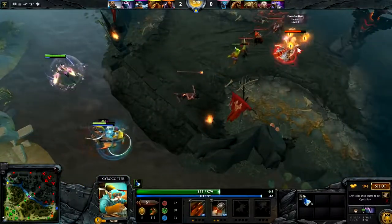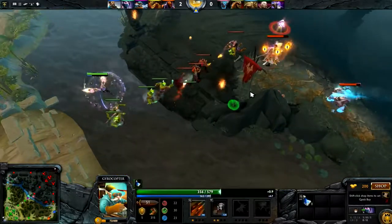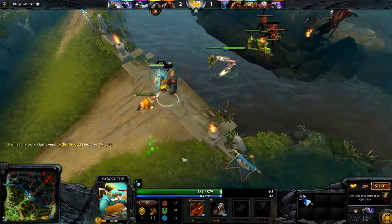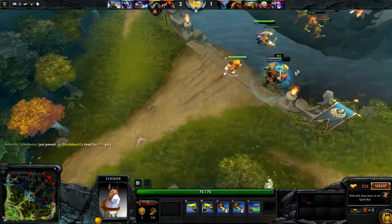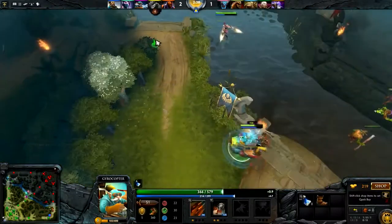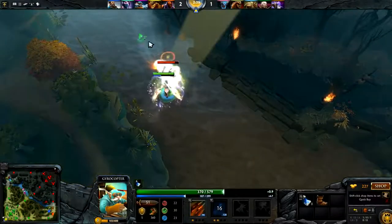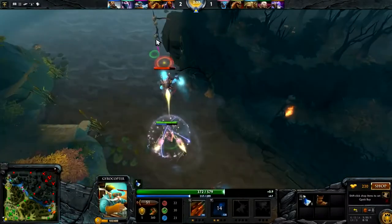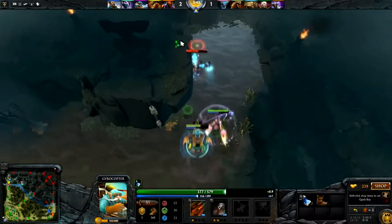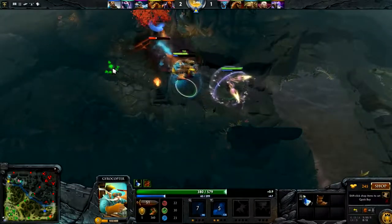We're going to send a nice little rocket right towards this Invoker and see what he does about that. This fucking dog-shit Invoker just has no fucking clue what's going on in this game. And now there's a fucking Spirit Breaker over here - we might actually be able to dumpster the dog-shit Spirit Breaker. He should actually just be fucking dead. I don't know what the fuck this dog-shit Spirit Breaker is doing, or why the TA is fucking blocking me.